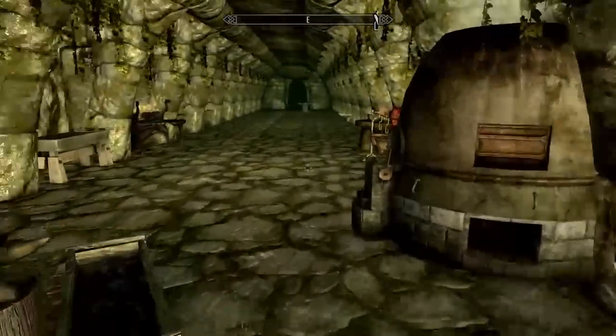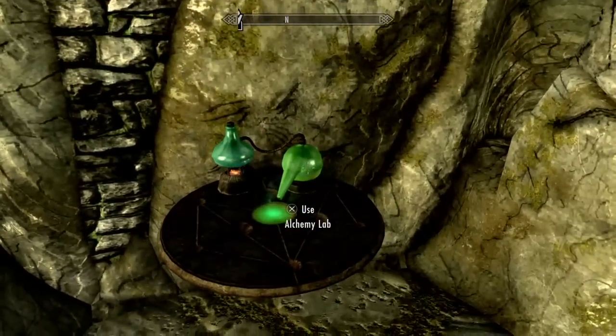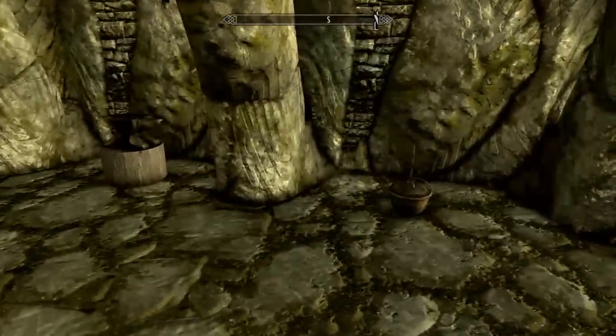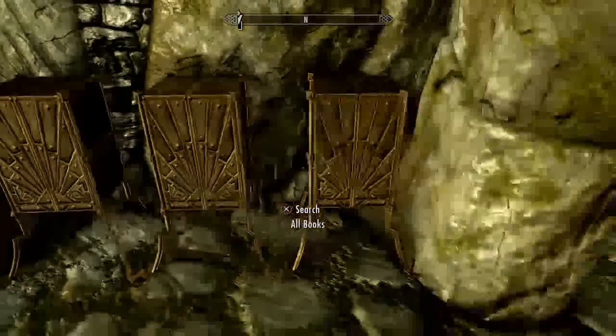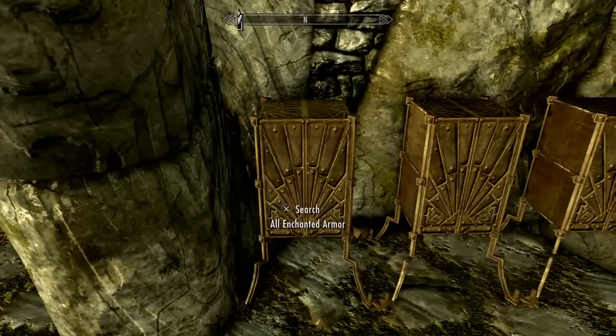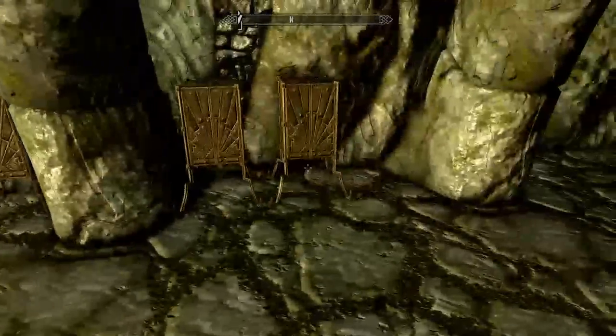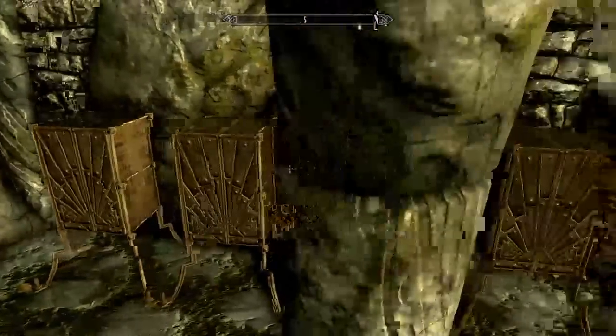So once you come down this little hallway here, we've got a forge, we've got all the enchanting tables. The walls you'll see are just lined — every skill book in the game, every spell tome, all the books. Like, this is insane. When it says all enchanted armor, this one is lag city — don't open this one unless you absolutely need to. It has every enchantment for every kind of armor. We've got all of our jewelry, all our standard armor without enchantments, keys, miscellaneous items, and then the same thing on this side: potions, scrolls, ingredients.